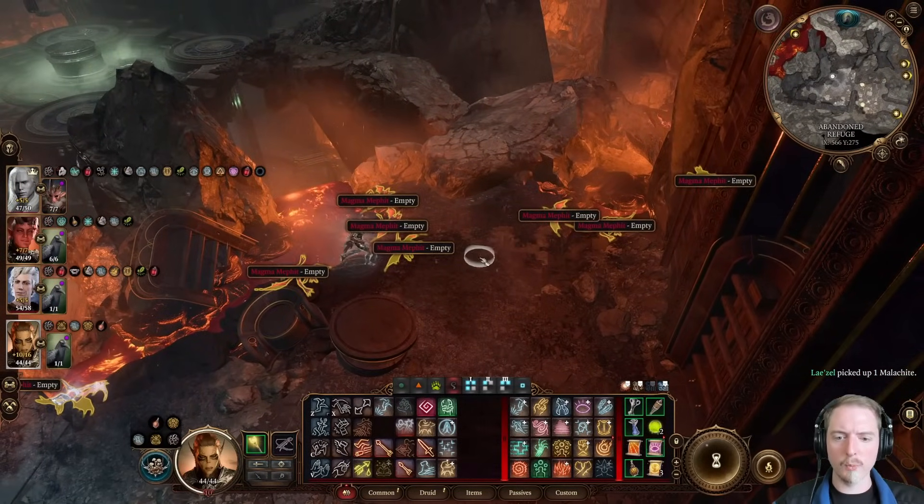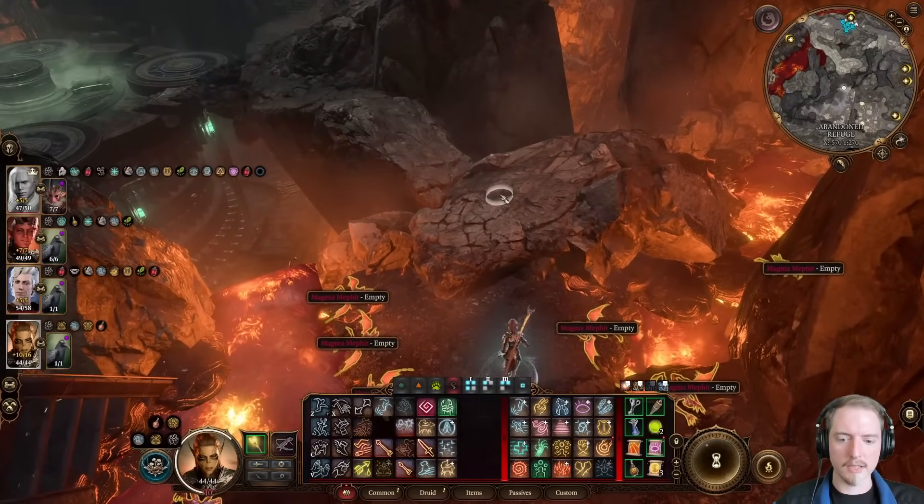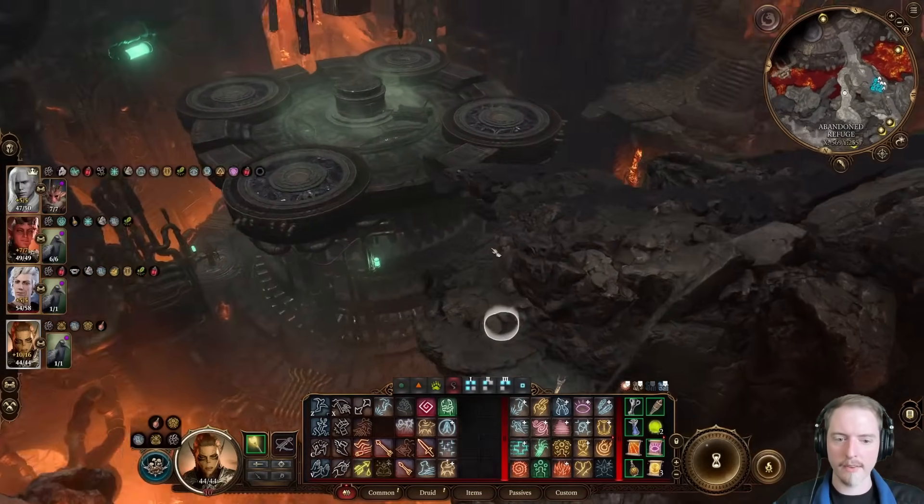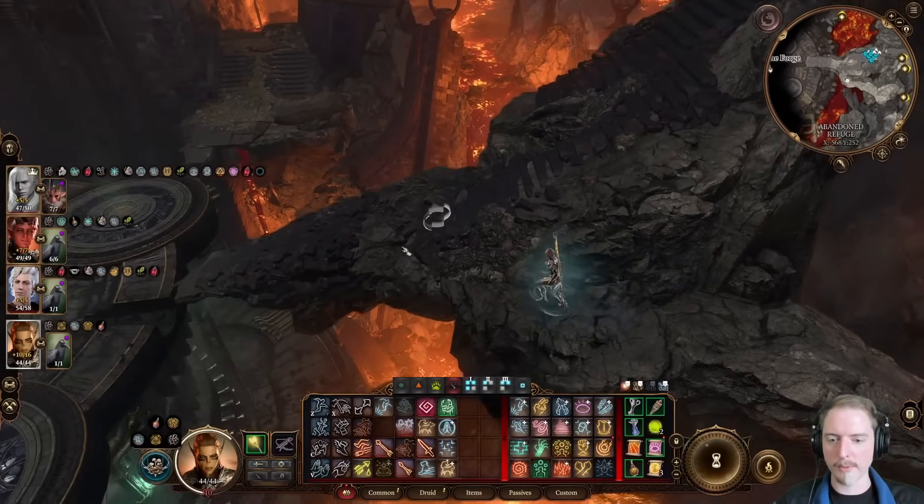Let us go and deal with the magma elemental next, I think. And a little side quest over there, and then we'll save Grim for next time. That should be a pretty epic battle, and it's worth giving its own episode to, if need be.